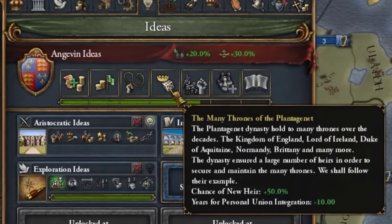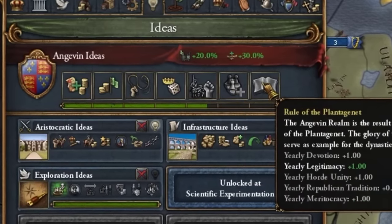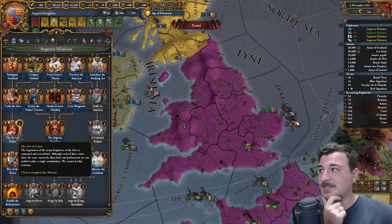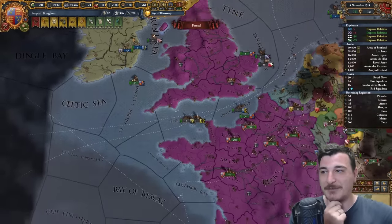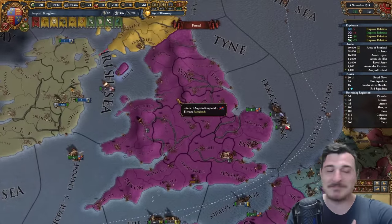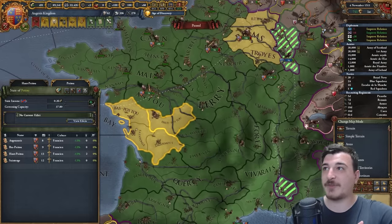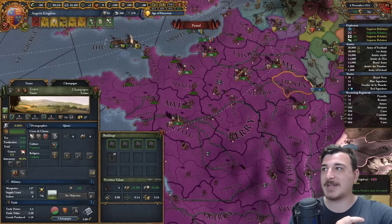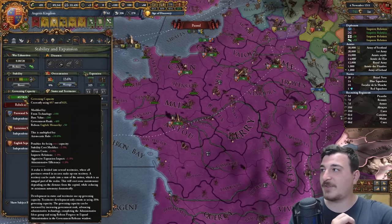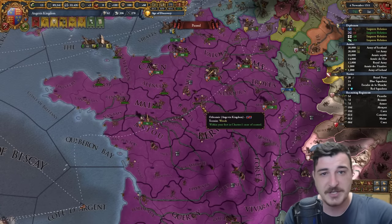Discipline, chance of new heir, years of integrating personal unions minus 10 — that is huge. Infantry combat ability, governing capacity costs, and legitimacy. Plus now we can get the Act of Union enacted, meaning we get 20 base production distributed randomly around provinces in the British Isles and France — so we just gained 20 production from simply clicking a button. Let's make all of these our full state so we actually fully benefit from everything. We went over our governing capacity a little at 857 out of 825, but we can build a few courthouses here and there to fix that.